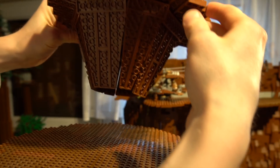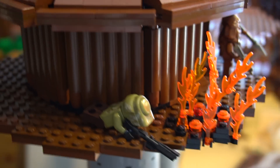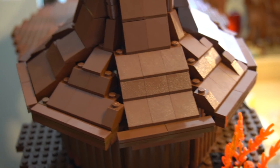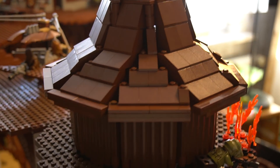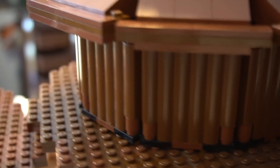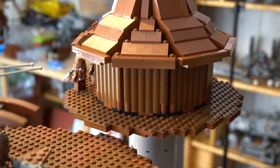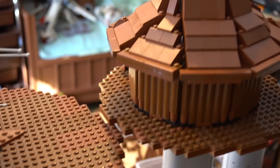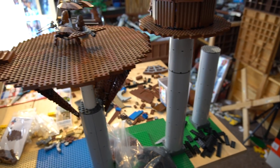Here I built the first Wookiee house on the platform — obviously not finished, and it's not finished underneath either. The idea is from Star Wars Battlefront 2, the old game. You probably know the map Kashyyyk Harbor, where on each side there were two houses on top of the platforms. I think it's a nice mix between the new Battlefront EA game and the old Battlefront game.